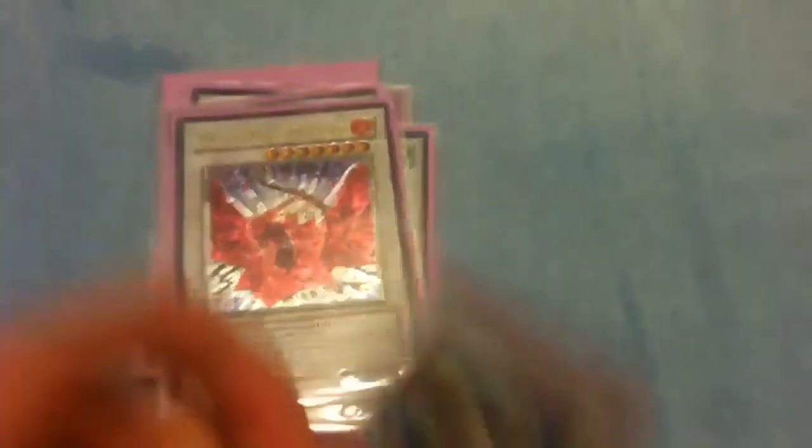Synchros are pretty standard: Leviathan, Leviair, Utopia. I play Number 39 over Roach — I think it's better in certain situations. I don't have a Hyper Librarian, so that slot would be Hyper Librarian. Trishula — German Trishula, which is awesome. Scrap Dragon, Orient Dragon, Black Rose, Ally of Justice Catastor, Armory Arm, Formula Synchron, Ancient Fairy Dragon, Brionac, and Stardust.